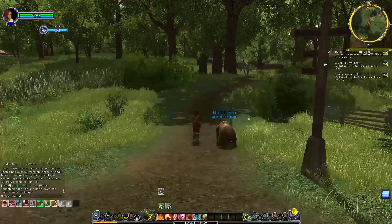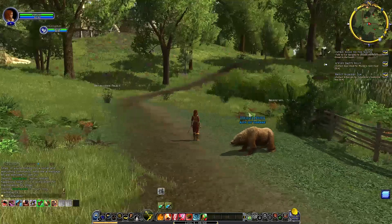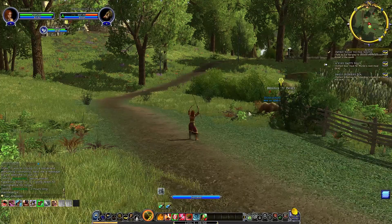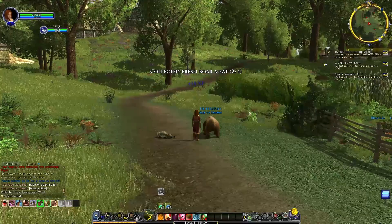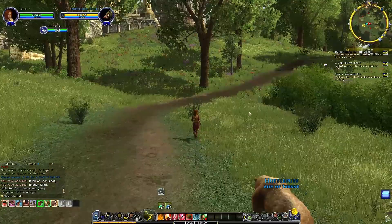Heading down to the left area. Resummoning Hufflepuff — I really like that bear. I wonder if he can have different types. Targeting a spy first, then I'll take the wolf afterwards. Definitely feeling like I'm getting the hang of this. It should auto-loot — yes, it does.